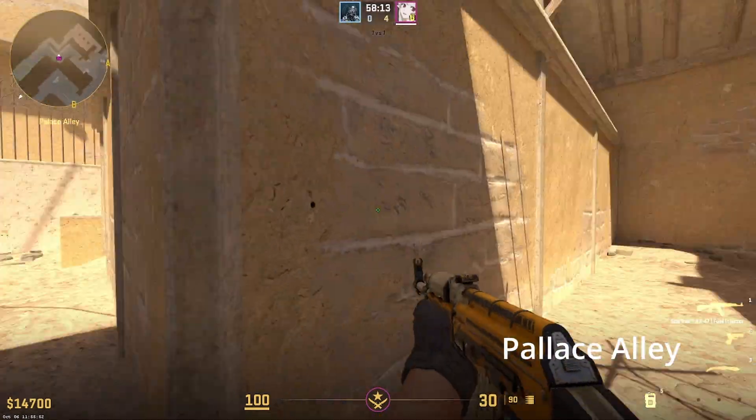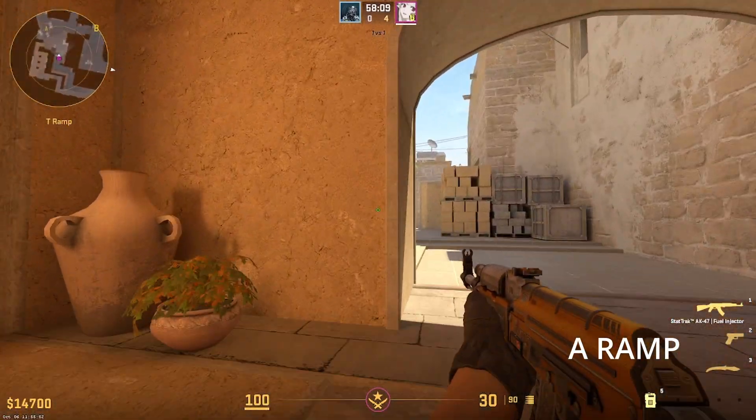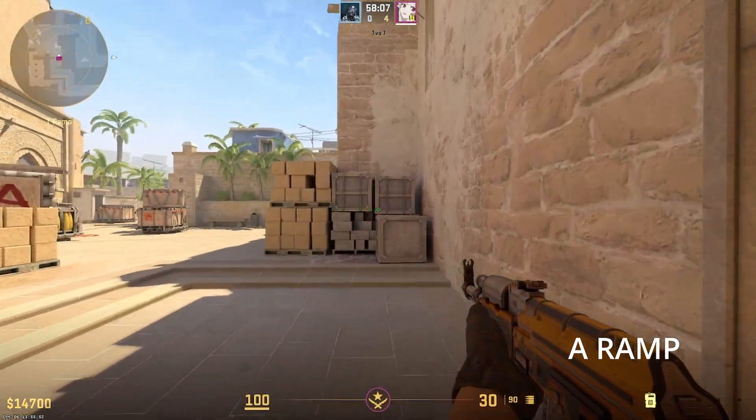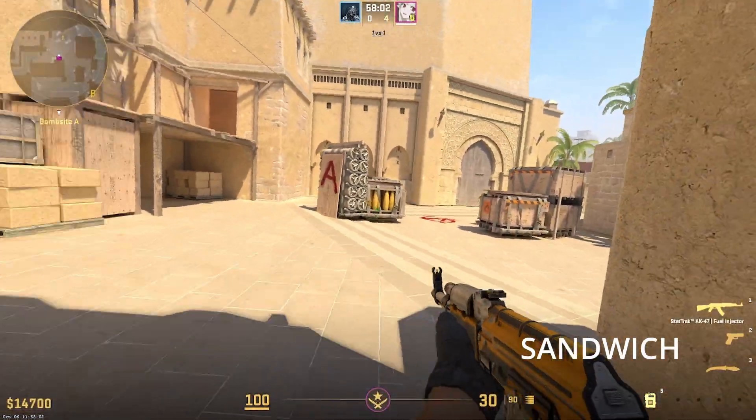And over here is going to be Palace Alley. Going up here is A-Ramp or A-Man. This is Tetris. And this is Sandwich down here.